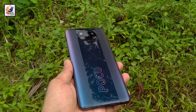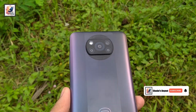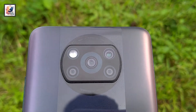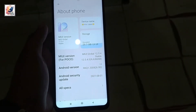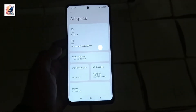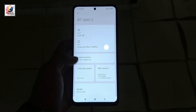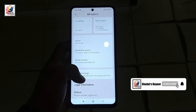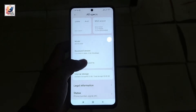This is the Poco X3 Pro, and today in this video I am testing Call of Duty Mobile after seven months. I'm Sadha from Sadha Stay Out. The smartphone is running MIUI 12.5.4.0 with Android 11. It comes with a Snapdragon 860 CPU using an octa-core at 2.96 GHz and a GPU using Adreno 640.